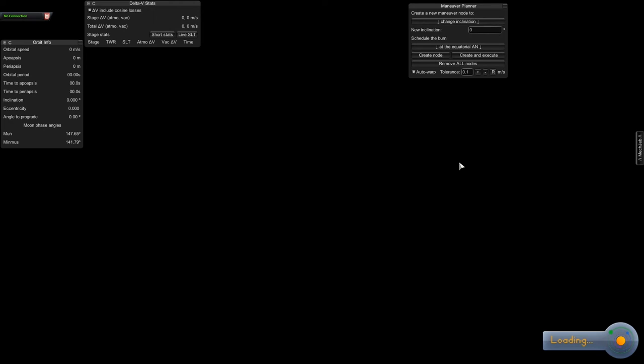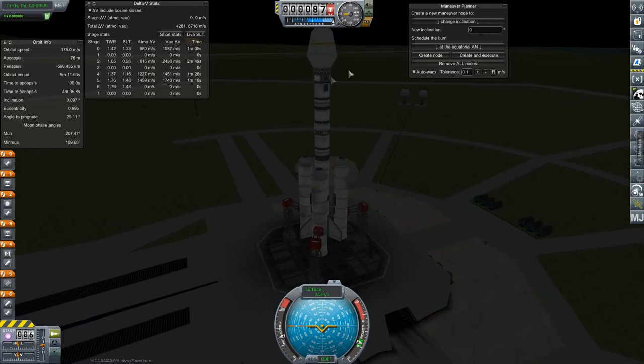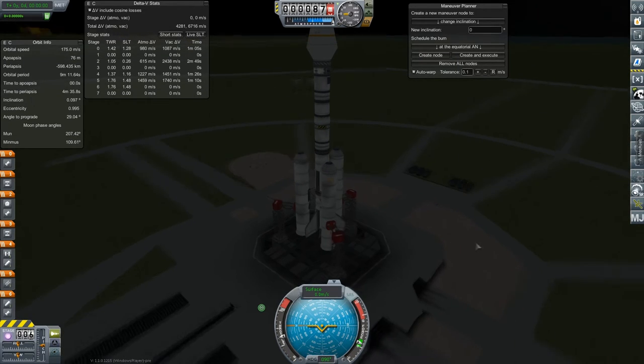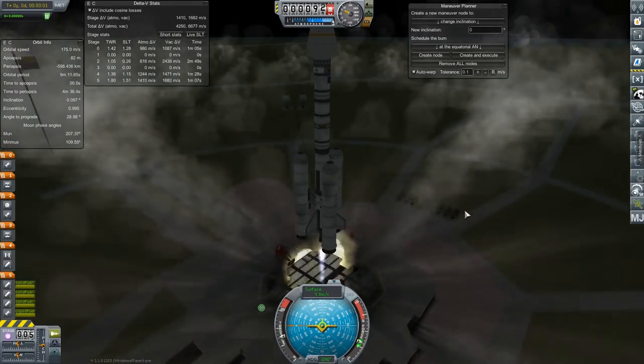Let's go ahead and launch this thing. We had tons of delta-V last time, so I think this launch stage is actually probably good enough to launch the probe I want to launch to actually land, because it will be a lighter craft. So let's leave all that stuff up. SAS on. Main engine start. And away we go.